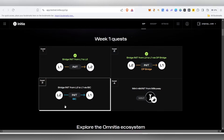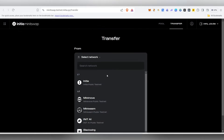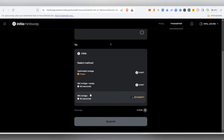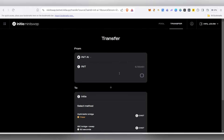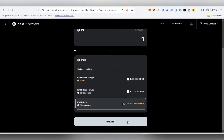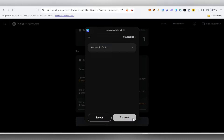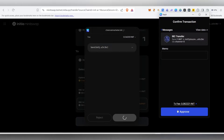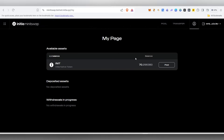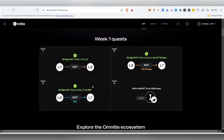The next step is to transfer from L2 to L1 using the IBC bridge. Come back, choose an L2 asset, select the IBC bridge option, type the amount, click Submit, then Proceed. Approve the transaction in your Keplr wallet — click Approve again — and the transaction will be submitted. Check My Page and come back; this task will be done too.